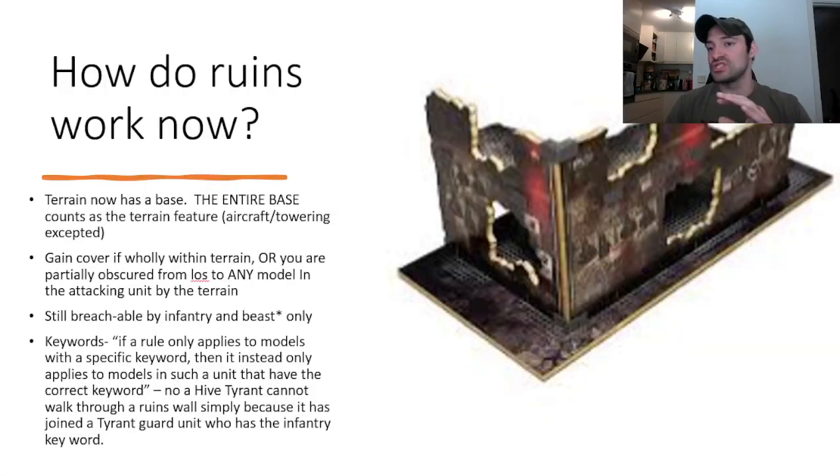We're going to start talking about Ruins, which is the most important and most prolific part of the terrain for 10th edition. Terrain now is the base — the entire base counts as the terrain. There is an exception for Aircraft and Towering when drawing your line of sight, but that's irrelevant when it comes to actually being wholly within the terrain. You gain cover if you're wholly within the terrain, or if you're partially obscured from line of sight to any model in the attacking unit by the terrain. I'm going to switch to the TTS view and demonstrate exactly how this works so you'll never be confused in a game again.